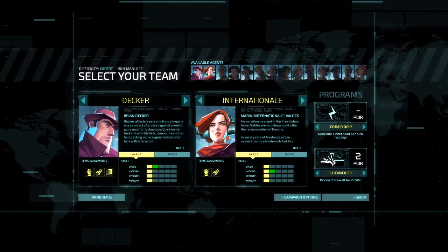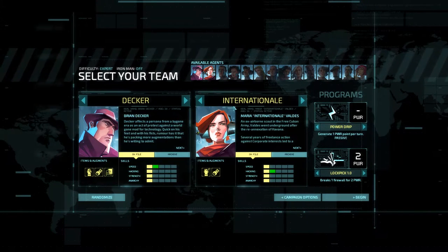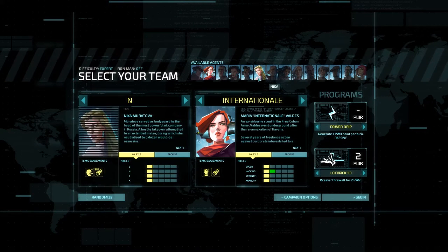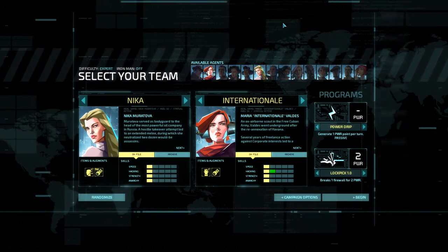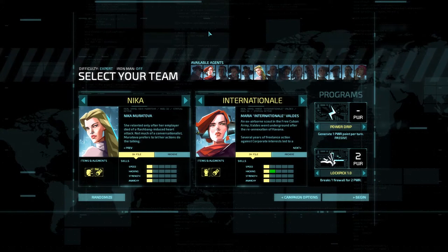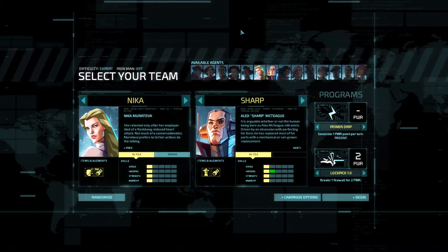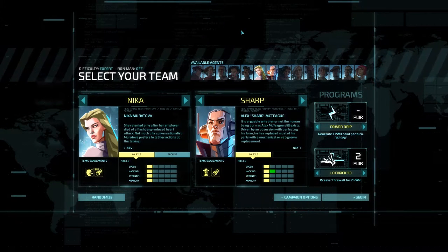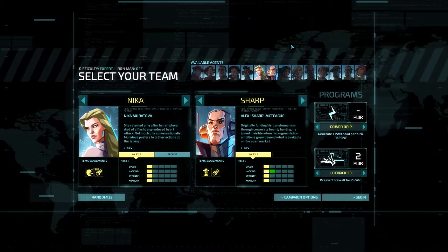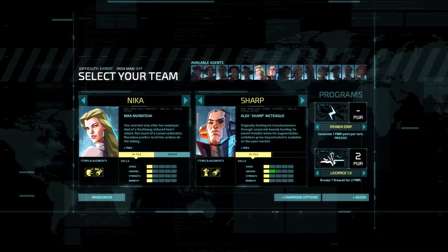All right, pretty intense. Our HQ has been compromised and we are definitely on the run. But now we need to pick our starting team. Canonically, I suppose it's Dekka and Internationale, both perfectly fine agents, but I have a different set in mind. We're going to be going with Nika - Muratova is a deadly weapon in human form. And additionally, we're going to be going with Sharp. I'll explain why we chose these characters as we play.